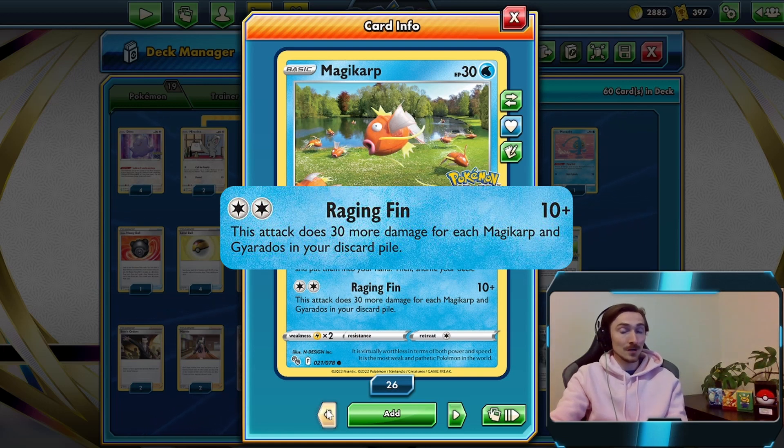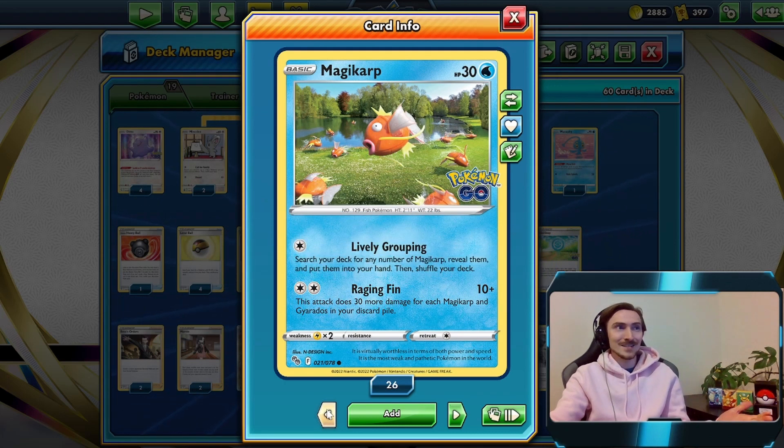It'd be kind of cool if we could just discard all the Magikarp too, so let's do that. That brings another 120 into the mix - all of a sudden you're at 250. But then you don't have an attacker, right?